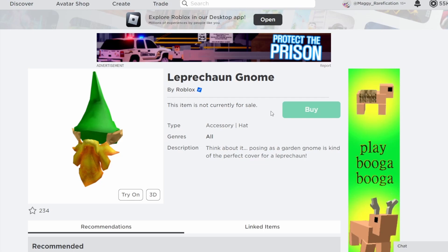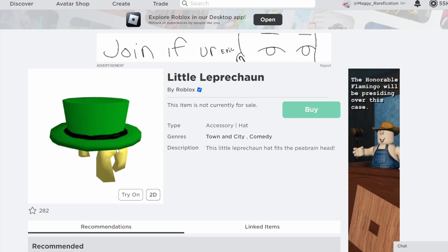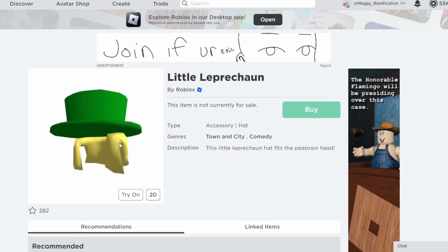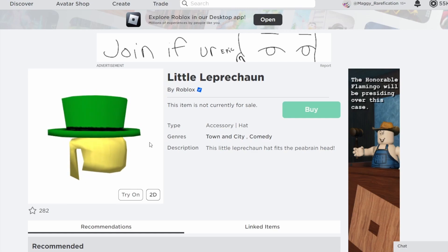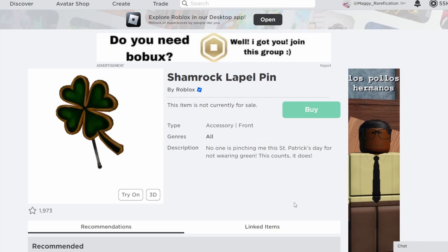Next up is Leprechaun Gnome. There are quite a few gnome items and some are toy codes, so Roblox might mistake it for a toy code variant. It's a pretty cool off-sale item if they want to go with it. After that is Little Leprechaun — also pretty cool, but it's an older classic item and I think they have other choices relating to top hats that they would probably go with before this one.